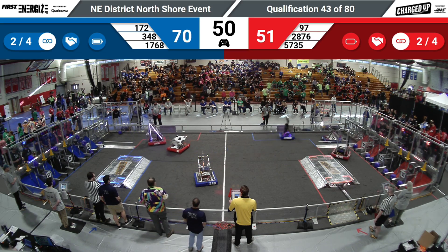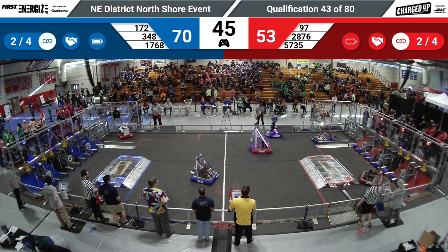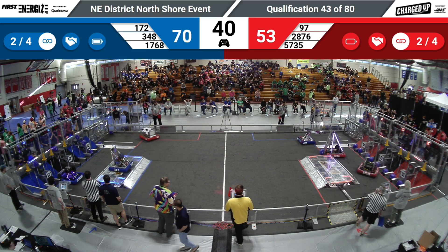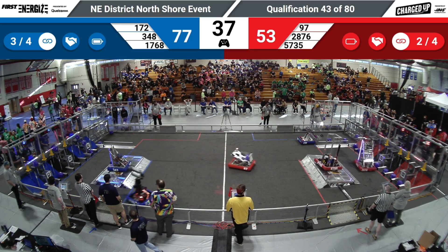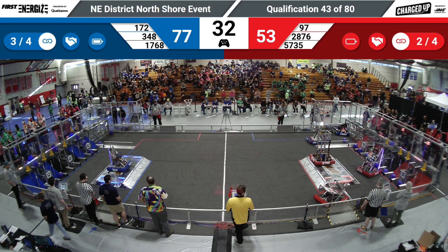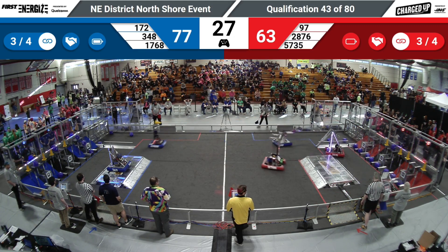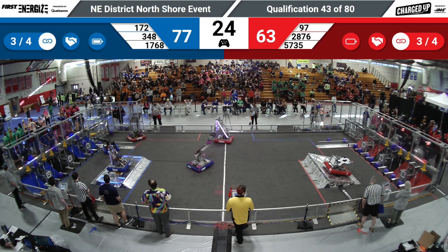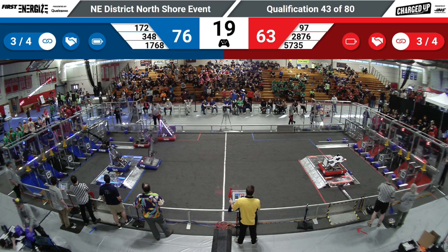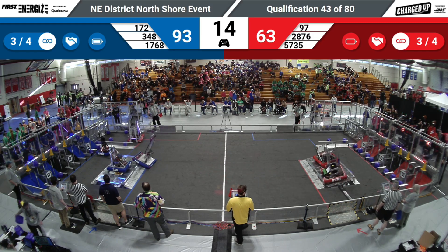Red alliance has got two out of the four links completed, and looks like they're about to do a third. Red alliance now has got themselves one, two, three links completed — seeing if they can do four. Blue alliance has got three links completed, seeing if they can do one more. They need two more cones or a couple of game pieces to fill it out. Interesting strategy: de-scoring 1768 in order to get the credit on the bottom row — they'll take the top row in exchange.